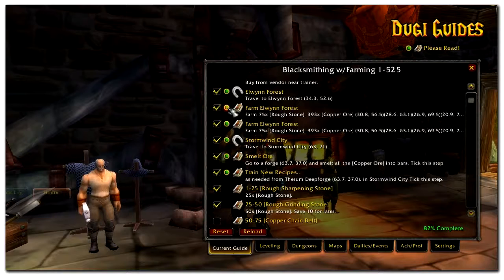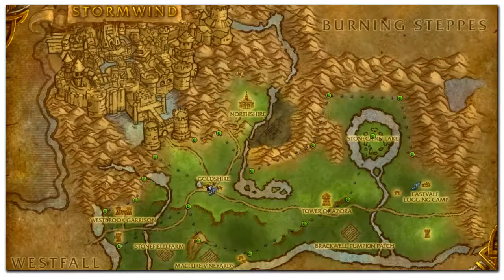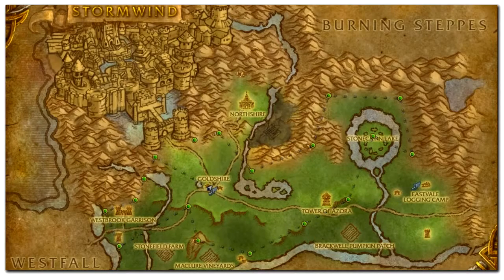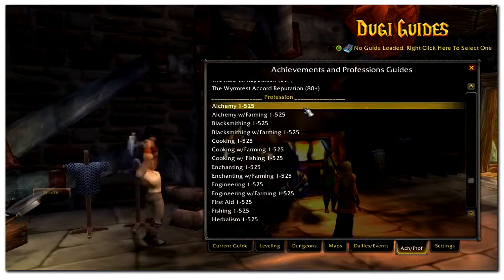This is a guide that you're going to be using again and again for all your characters, and it is also extremely handy if you wish to switch your profession. For gathering professions, we have provided you with the best gathering route for each level using our special in-travel feature so you can easily follow our route. Our in-game profession guide will cover all major professions as well as secondary professions like first aid, fishing, and cooking.